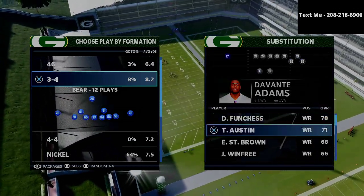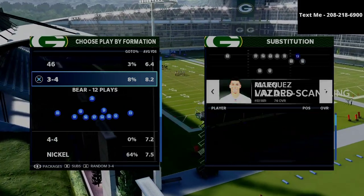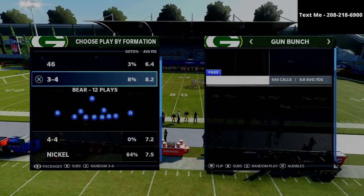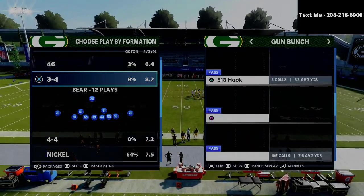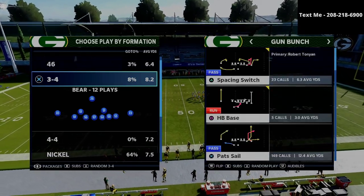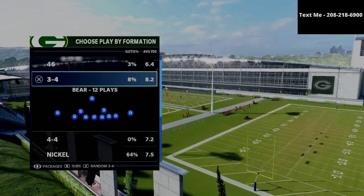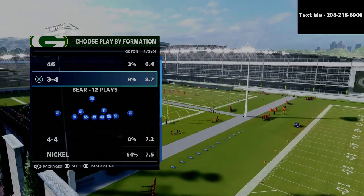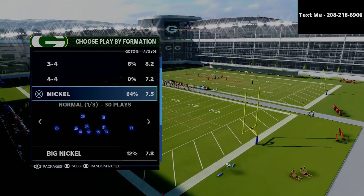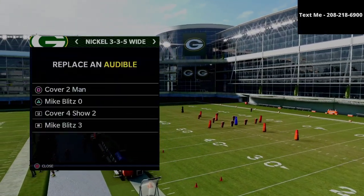A very close second to it would probably be the trips tight end, and depending on what camp you fall into, those are kind of the two main offenses. So I want to share with you my recommended way that you can actually learn how to stop this specific formation. The plan we're going to be going over today is the corner strike. This is a standard concept that you can apply to multiple things within the gun bunch, and this defense does apply to other things other than just the bunch.